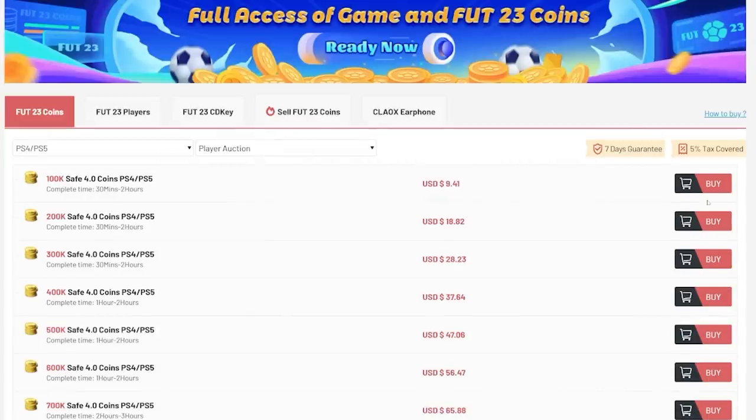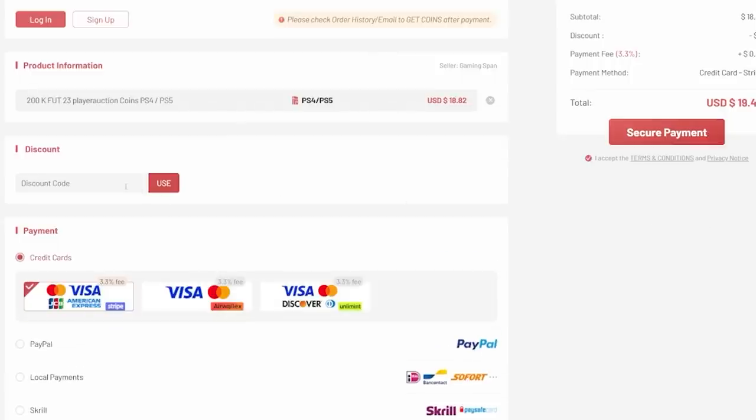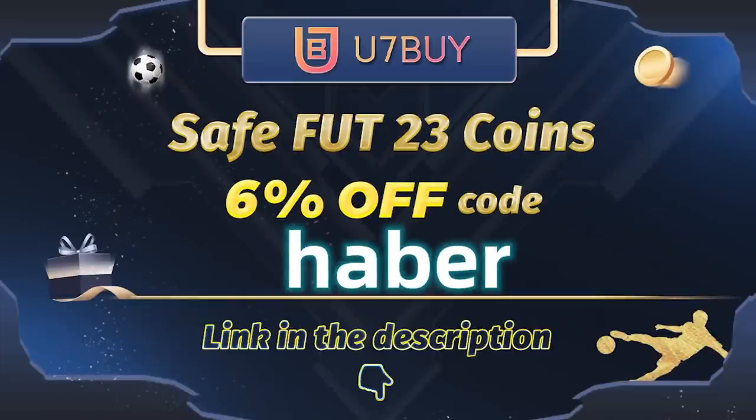If you guys want cheap, fast and reliable FUT coins, check out u7buy.com — there is a link in the description down below. Make sure to use the code HABER to get yourself 6% off all of your purchases.